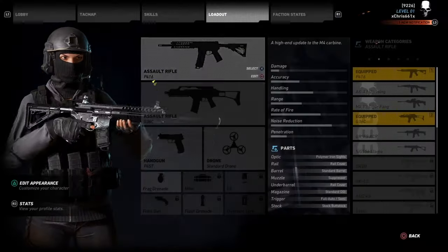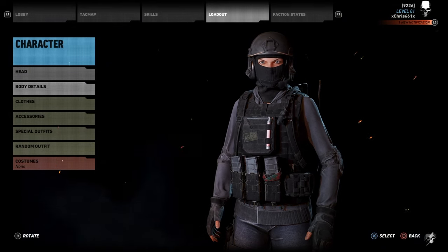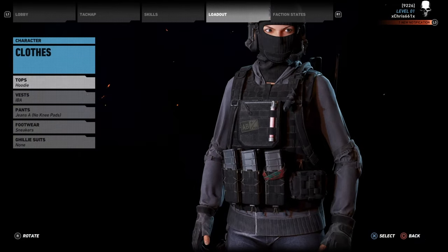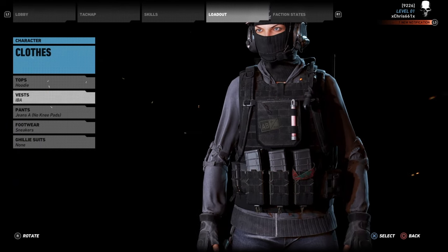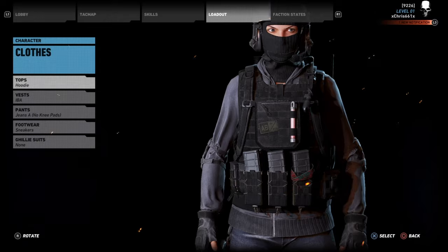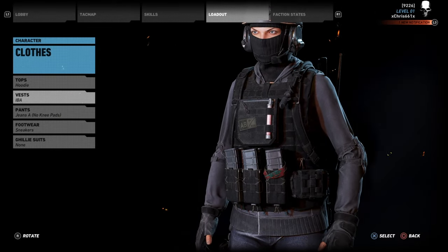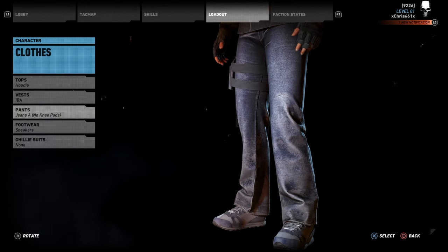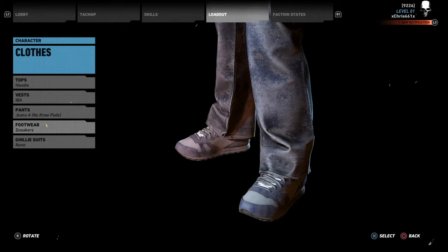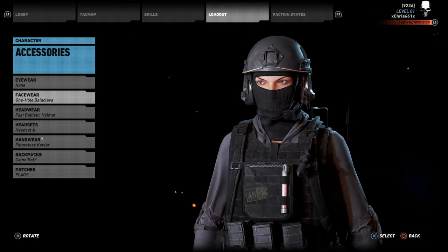Next we're doing IQ. Again, don't have to worry about the head or body details. She rocks a hoodie in the gray color, the regular IBA vest without the shoulders, jeans with no knee pads.